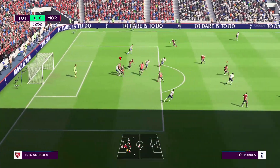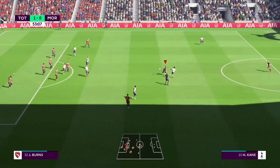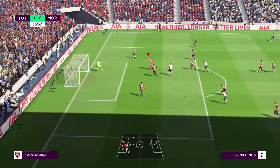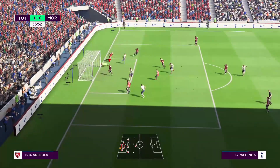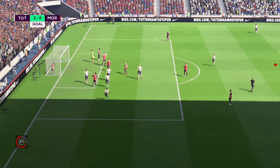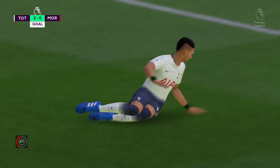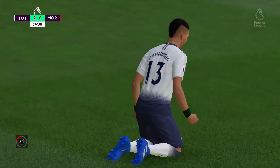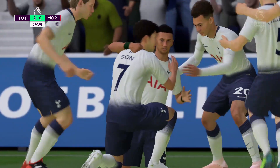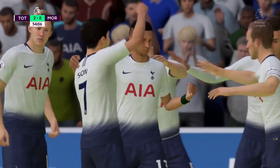Into the box, Adabola chips it clear but it gets knocked down right back to Harry Kane. Vergara races down and cuts off the angle, but it just squeaks by Awazi and bounces into the back of the net. Vergara was there and Awazi gets a big piece of it, but unable to keep it out. It's Morecambe FC down 2-0 now in the 54th minute.